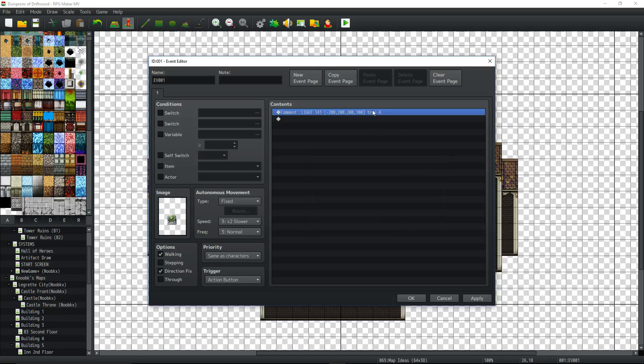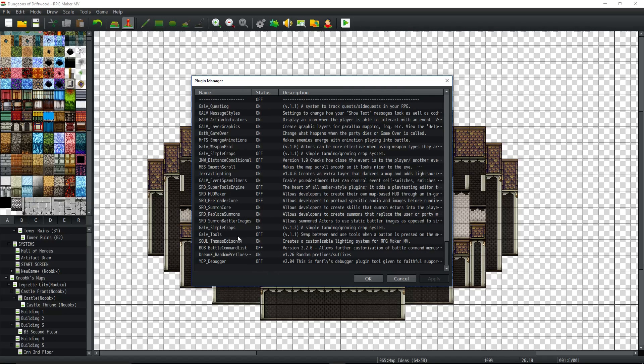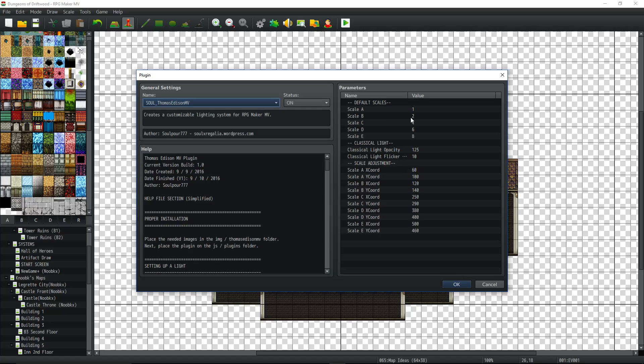The letter won't always be A — it'll be A for the tiny light, B for the bigger one, C for the next, or D for the biggest standard one. In the plugin parameters, you can change these sizes — scale A is 2, scale B is 4, then 8, 12, 16 — it'll be a giant lighthouse covering the whole screen. You can totally do that.